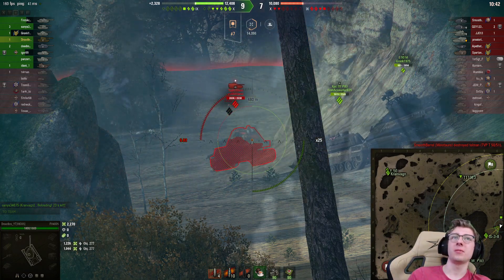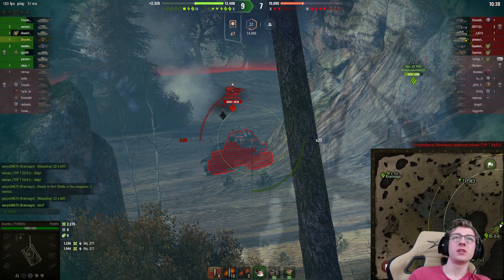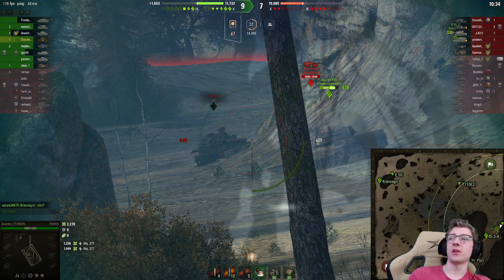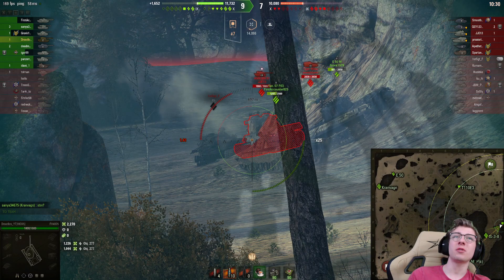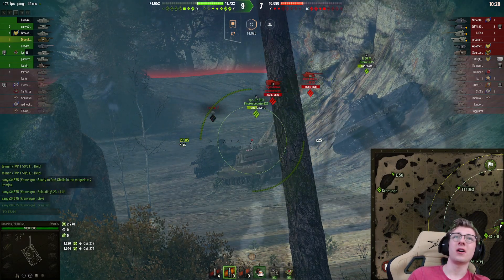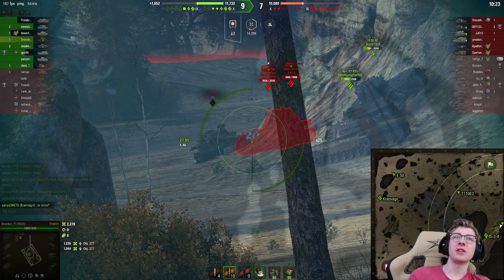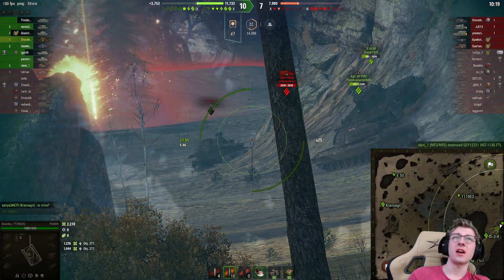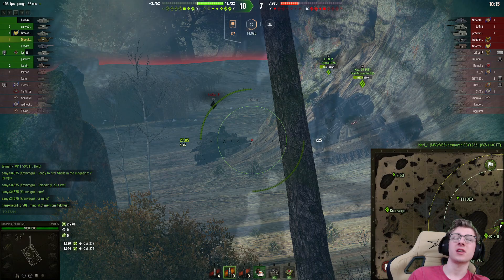Let's just reload a little bit longer. Alright, we got our shell. I'm going to load HE. That's such a regret. That's so disappointing. Well, now that we got HE loaded, we should be able to at least splash these players pretty hard. Got the AMX off to the side. Come on — I'm hoping that the AMX pokes or the Tiger Mouse. Either works.